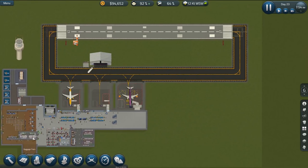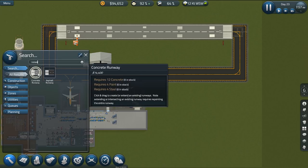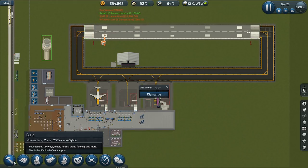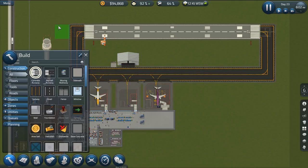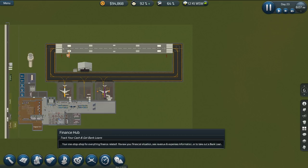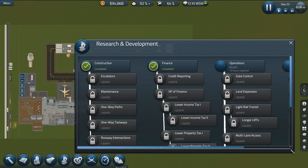Let's take a look at our options - this is an asphalt runway. We have 94,000 dollars. How much is it going to cost to expand the runway? That's 14,000 per tile. We could bump that up. Maybe what we should do is purchase some more area - is that something we can do, or can we not do that because we don't have the land expansion researched?